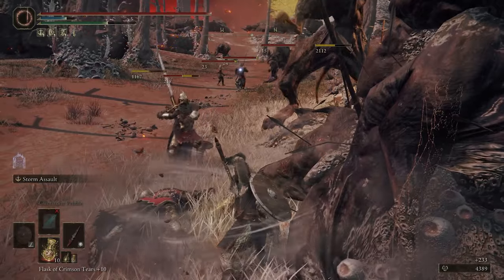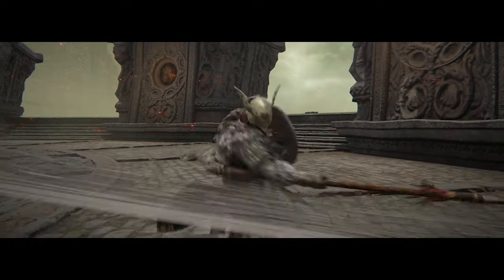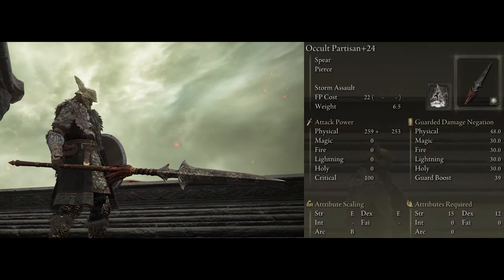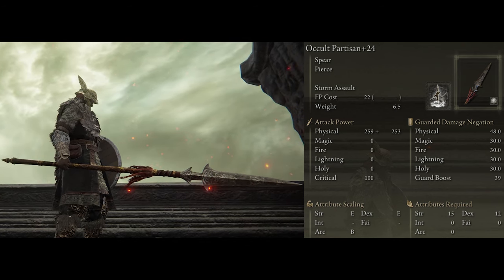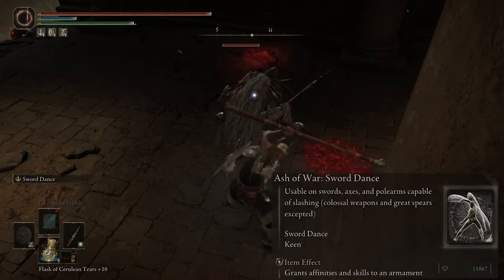Let's start the build off with the weapons. I'm going with the Partizan Spear — this thing just fits the Valkyrie look so well while having good range poke attacks and a rare heavy attack that does a sweeping motion for a wider area of effect.